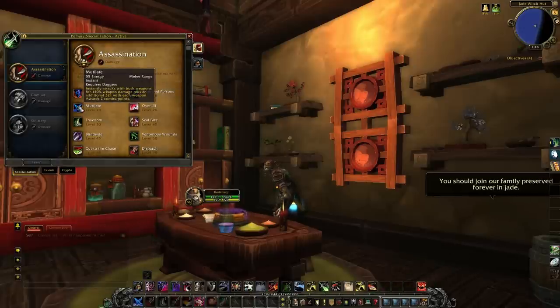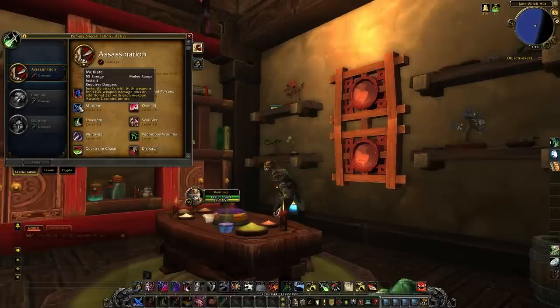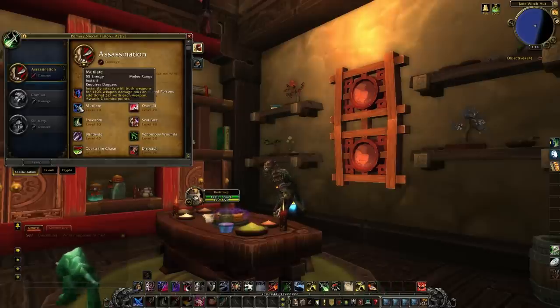Next is Mutilate — this is what you're going to be spamming primarily. It's your number one used ability until you hit the execute phase at 35% HP. It has a decreased energy cost, and the damage percentage and base damage were decreased. The reason the energy is lower is because they baked the Mutilate glyph straight into the ability, so you don't have to worry about having a glyph for it anymore. Also, as it is currently in 4.3.2, you don't need to have a poison on your target to get full Mutilate damage — that quality of life change carries over to beta. The damage decreased because weapon damage has been increased on beta, so they lowered the percentages and base damage to compensate. Overall, nice changes.